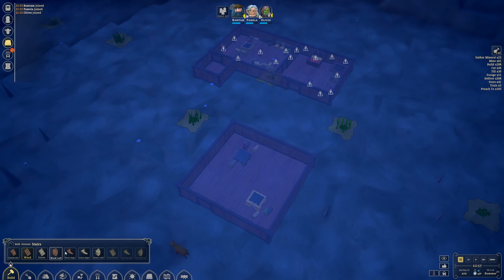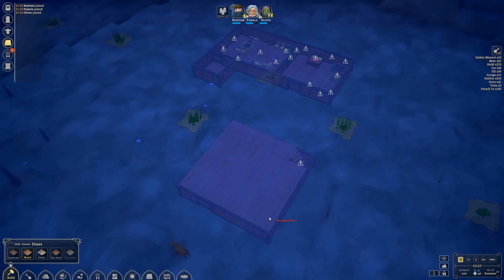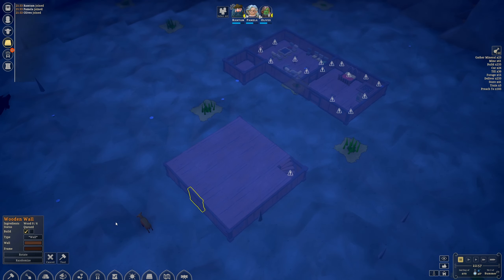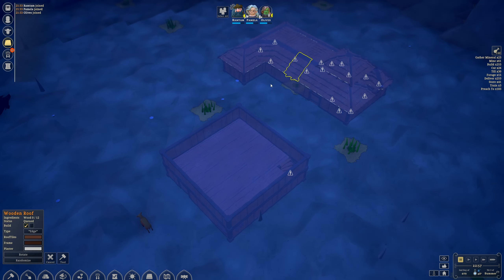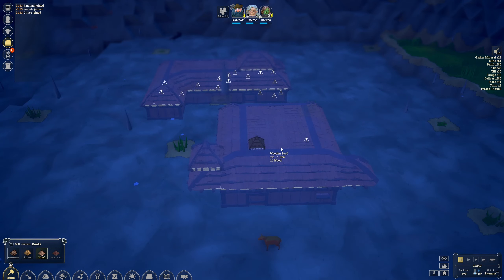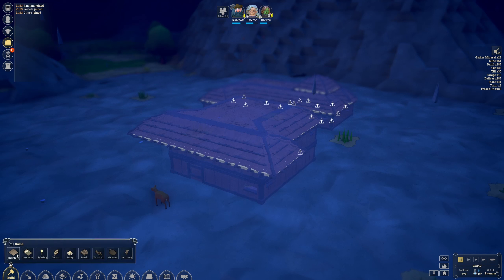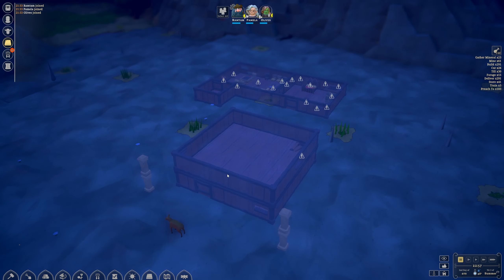Now we go up to the second level. Select the floor again, hover over the edge of the walls, click and drag — this will automatically not cover stairs so you don't have to worry about blocking somebody out. Then do another wall, and put a roof on top. We're going to come out a little bit like this. Maybe add some columns — they don't really do anything, they're just here for decoration. It's a very ugly-looking inn, I know, but it is what it is.